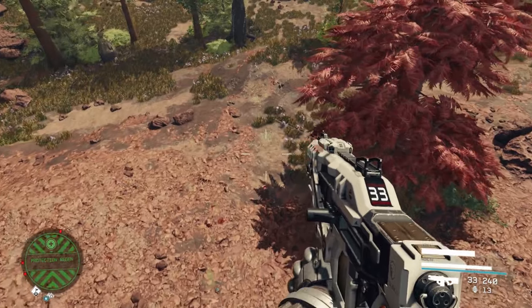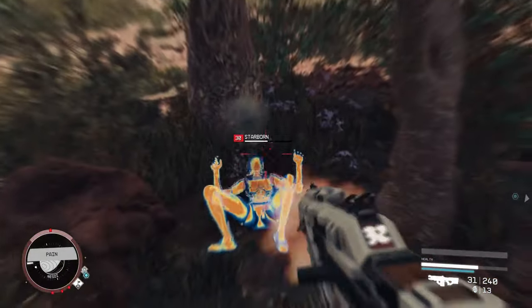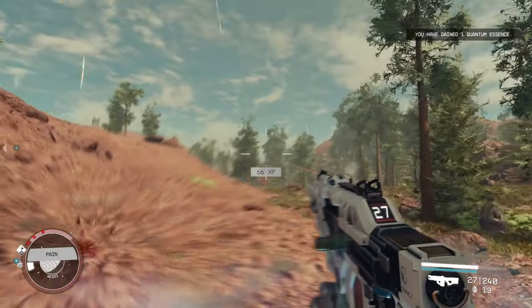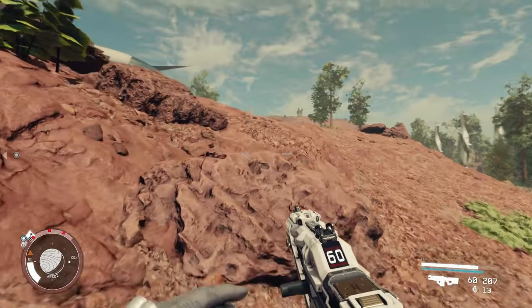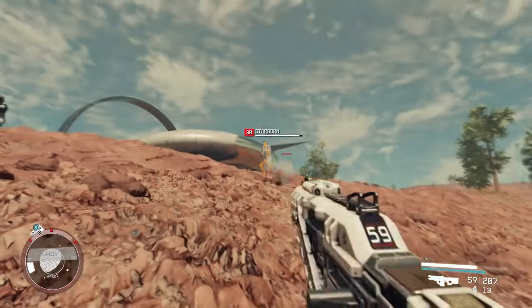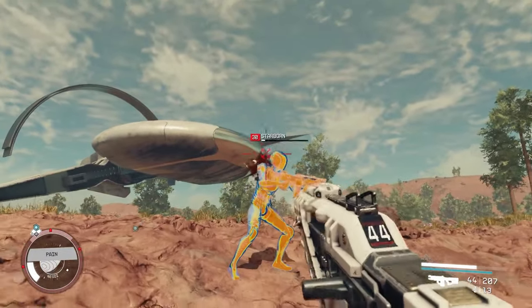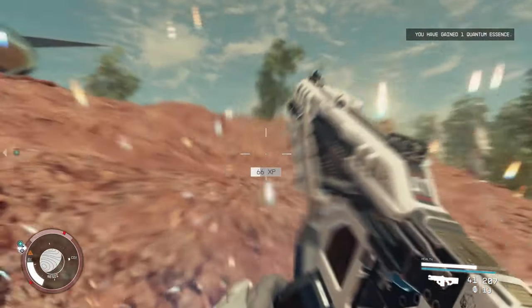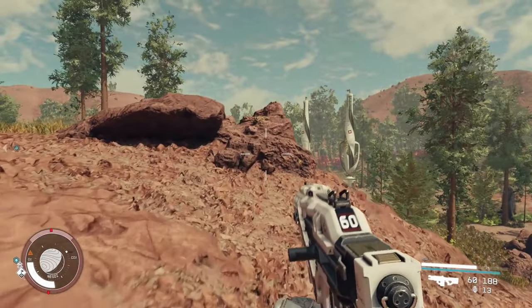Skill books in Starfield are collectibles that provide permanent buffs to your character's skills. They can be found throughout the game in a variety of locations, including vendor stalls, containers, and hidden rooms. To use a skill book, simply pick it up. The buff will be applied to your character automatically, and you don't need to keep the book in your inventory to benefit from the effect.